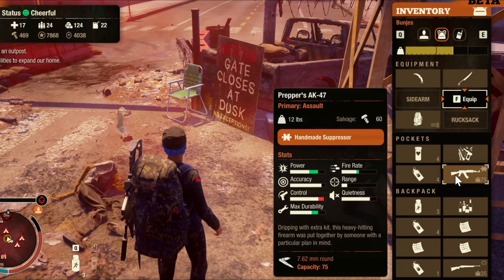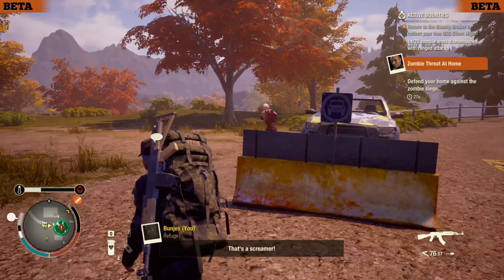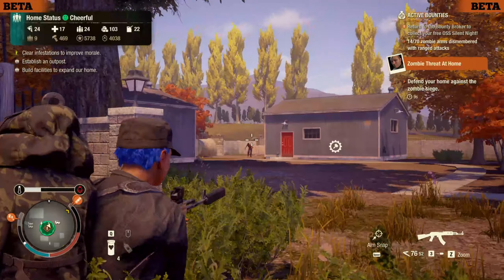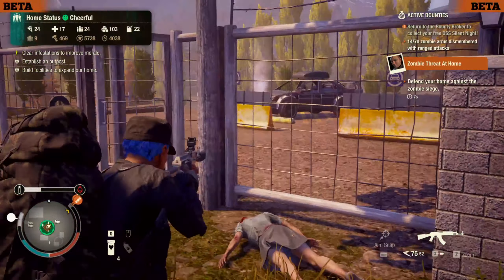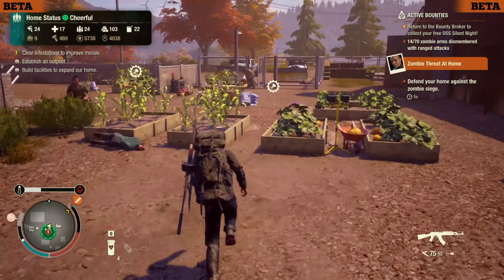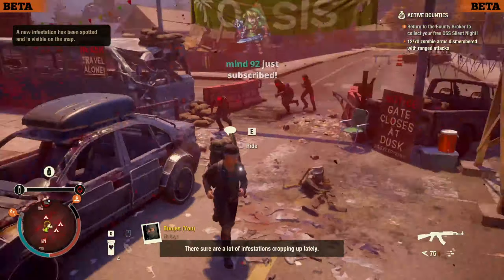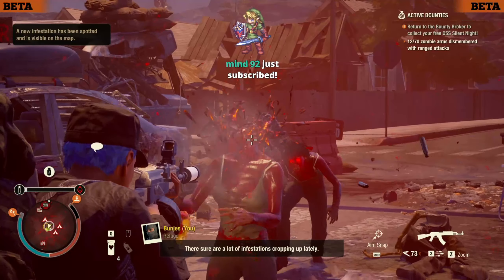At the same time, you're going to get this insane AK called the Prepper's AK-47, with all the high stats on this thing — like the damage. You'll also be able to zoom in, and it has a huge mag size of 75 ammo. It comes with a handmade suppressor, though you might want to swap that out for a better one if you have it. It's a powerful gun and it's one of my go-to weapons in my playthrough in Trumbull Valley.